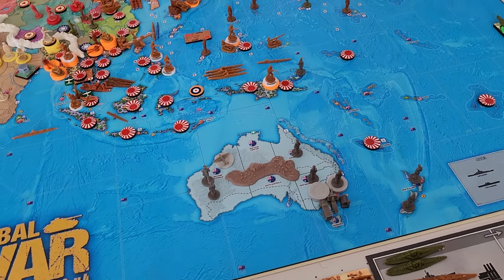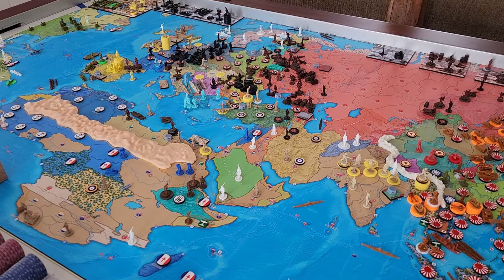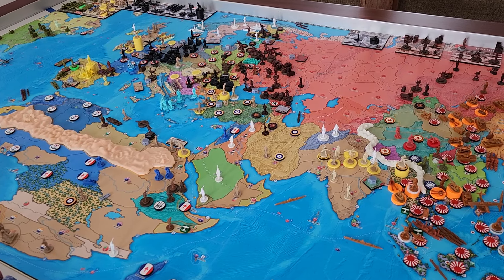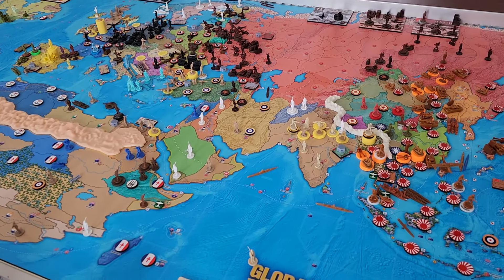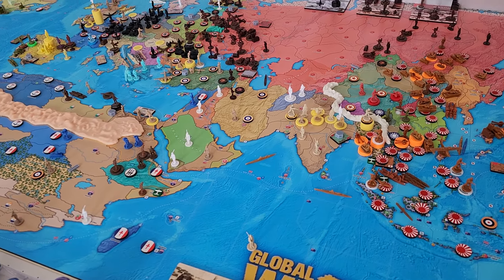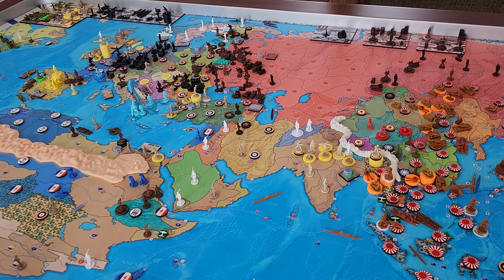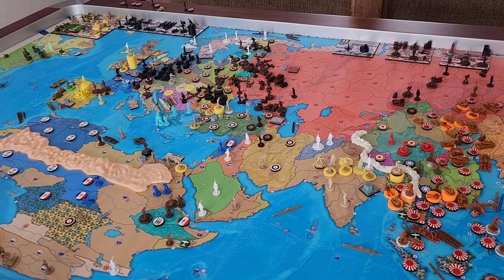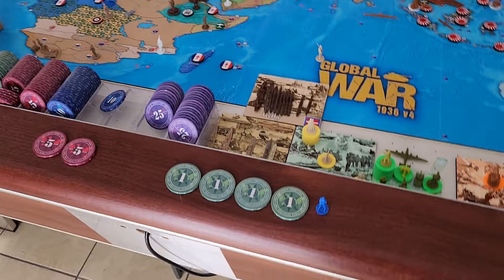Income: the UK is now at 44 plus a 3 bonus for 47; they spent everything. The FEC spent everything and sits at 8 plus a 2 bonus for 10. ANZAC saved 8, is at 6, plus saved 8 gives 14 with no bonus. So Commonwealth totals are 47, 10, and 14.